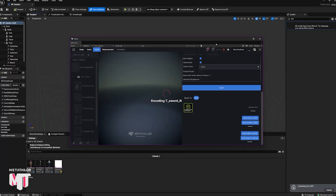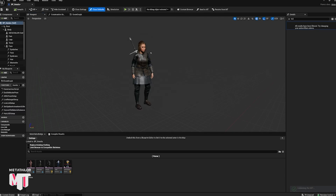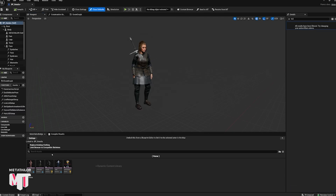MetaTailor Bridge will rapidly simplify your character creation pipeline. It works great for accelerating prototyping, as well as quickly iterating through character design. What's most exciting is that MetaTailor Bridge will be included at no additional charge to pro users. Thank you for checking out our update today. We're really excited to launch this in the summer and get it in your hands, and we can't wait to see what you create with it.